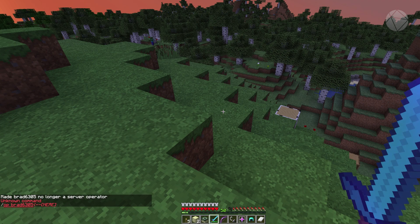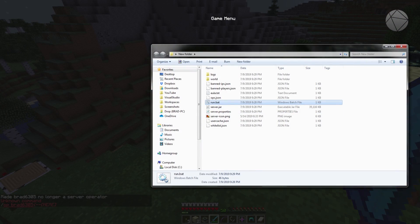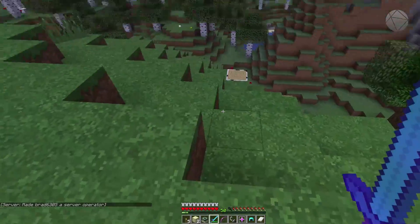That's going to de-op me, so now I'm not going to have operator privileges. I'll have to go back into the server console and type 'op brad6305' once again, and now I'm a server operator.